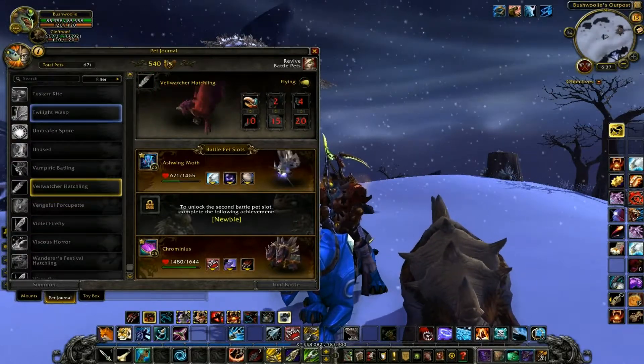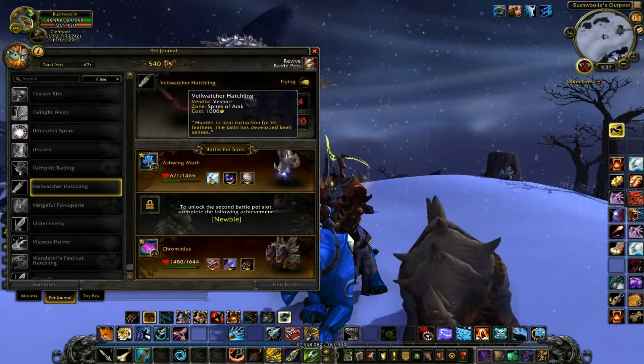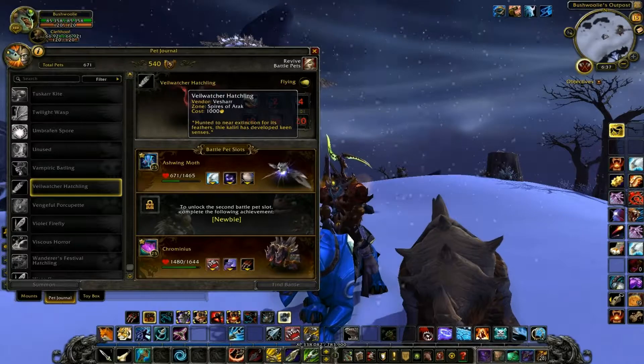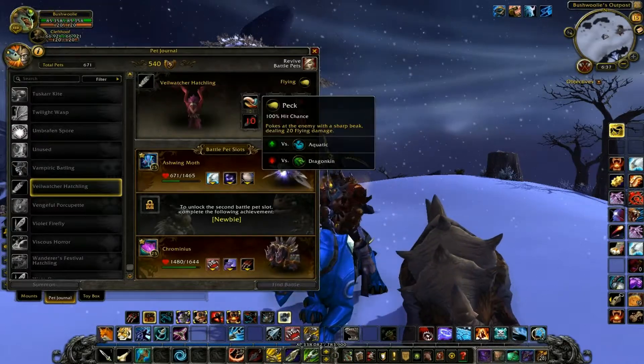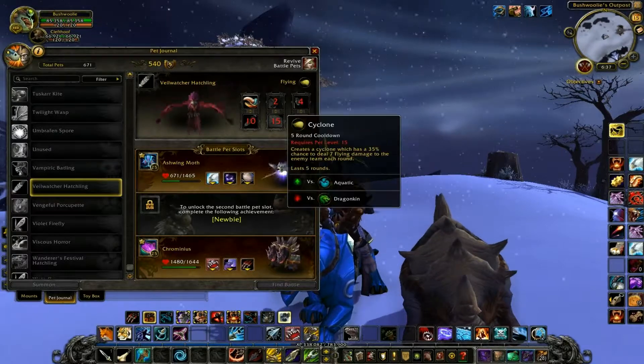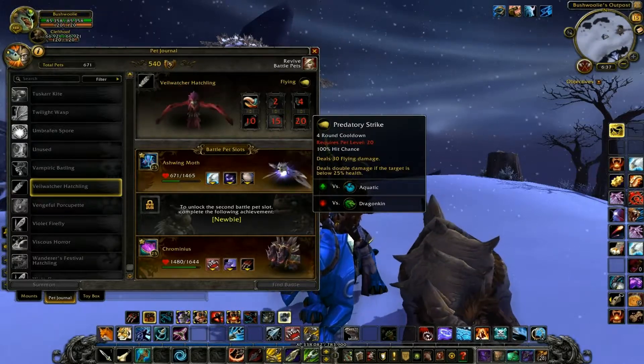Here's a new one — Vile Watcher Hatchling, from a vendor in Spires of Arak for 4,000 gold. It does Peck, Quills, Shriek, Cyclone, Nocturnal Strike, and Predatory Strike.